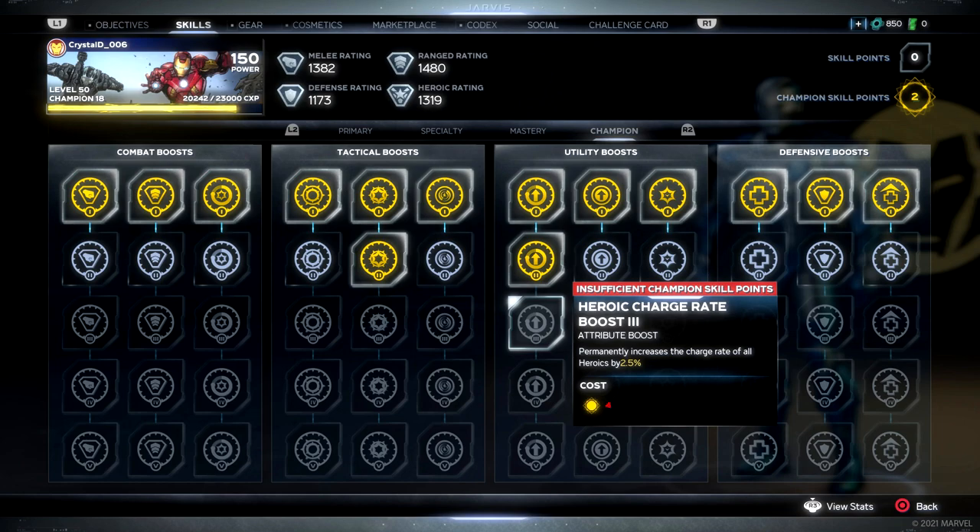The XP cost increases each time you level up, so be ready for a grind. If you want to fill out one full column — say melee damage — it costs 31 points to fill that entire row. The way it works: the first node costs 1 coin, the second costs 2, the third costs 4, the fourth costs 8, and the last one — which gives the most stat increase — costs 16.